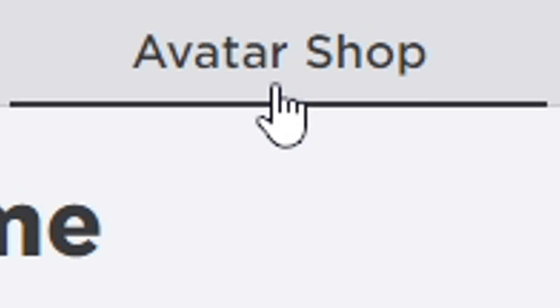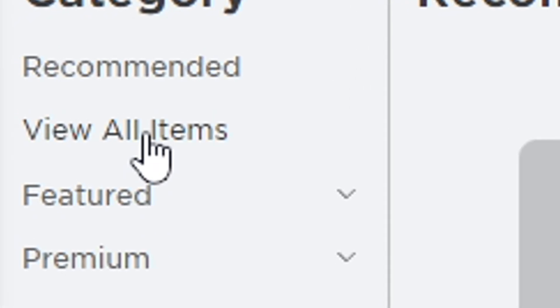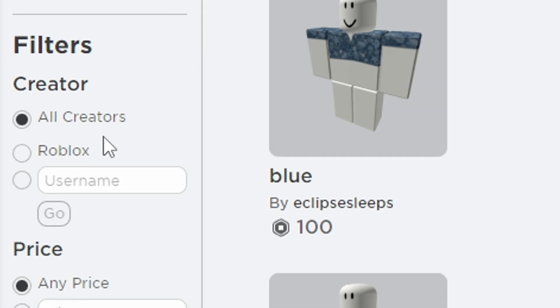First, click on the avatar shop to get the free hair, then follow what I click on, and make sure to click on the show filter to find the hair.